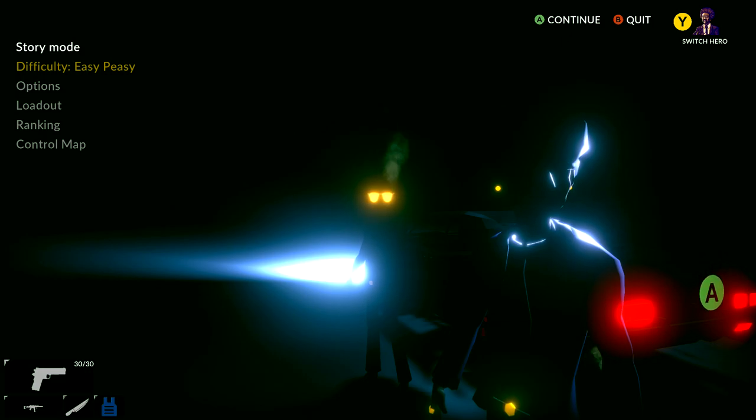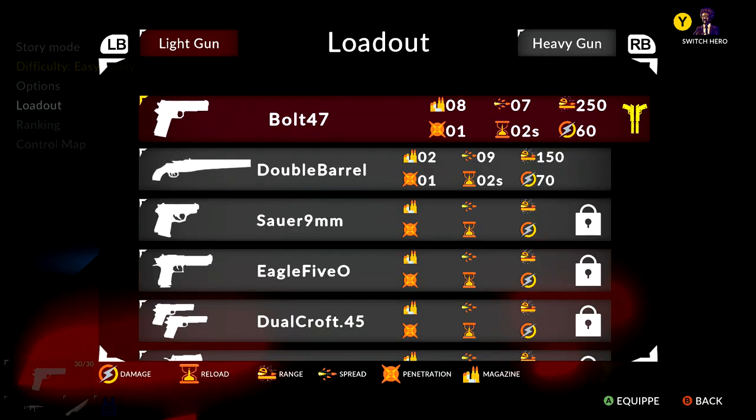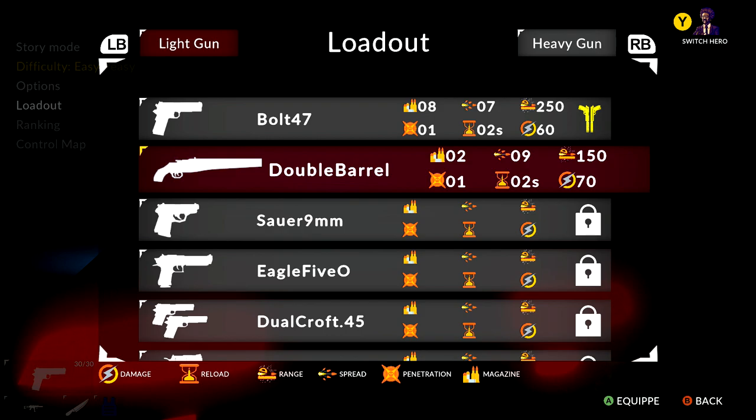What you want to do is first go to loadout on the main menu, and this way you can change out your weapons. Make sure you swap one of your weapons over for the double barrel — it should be the second one on the list. Equip that, and it should be in your loadout indicated in the bottom left.